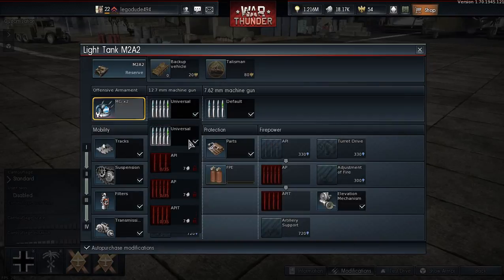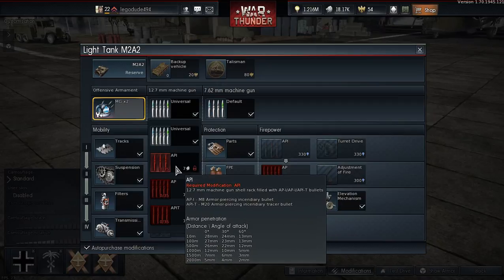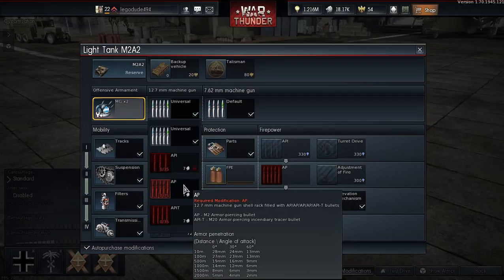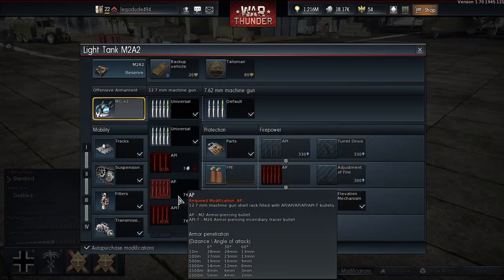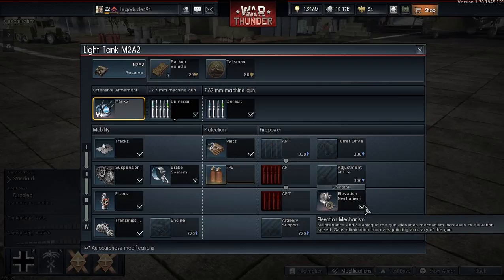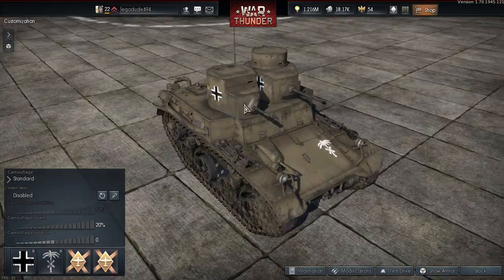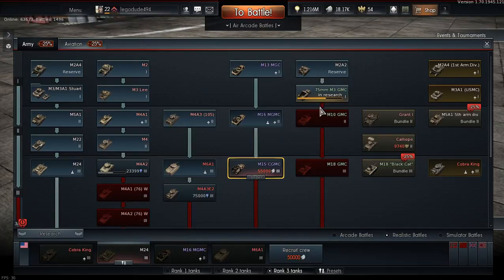Let's look at the stats quickly of the MG. 28mm penetration at a distance of 10 metres at 0 degrees. AP still 28 as well — one less penetration with the armour-piercing and the sentry tracer bullet. You already get parts unlocked as well, plus apparently elevation mechanism. I just added in the DAK symbol plus some German crosses, just because.